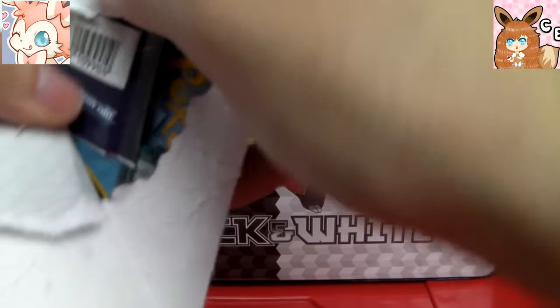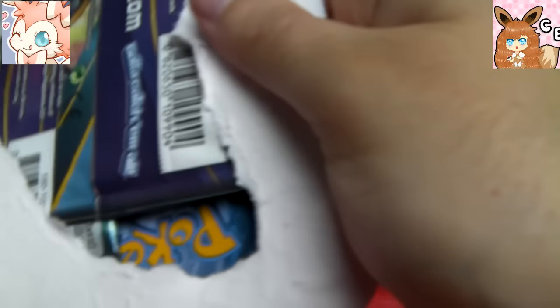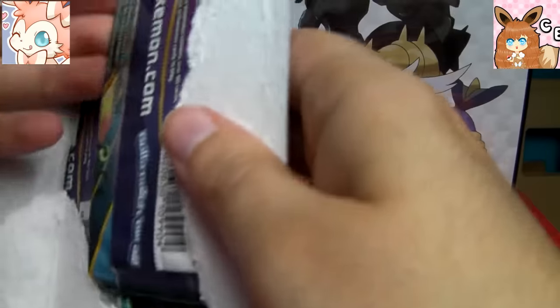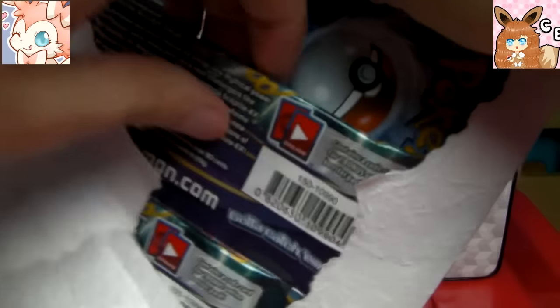This is actually my first time opening up some Ancient Origins packs. I've tried avoiding any spoilers, so I've not seen videos on YouTube from other Poketubers opening up these sets. I'm quite curious to see what's in here. I have seen the odd spoiler here and there — it's kind of impossible not to, especially with Twitter. But still, I'm guessing there's a lot that I have yet to see.